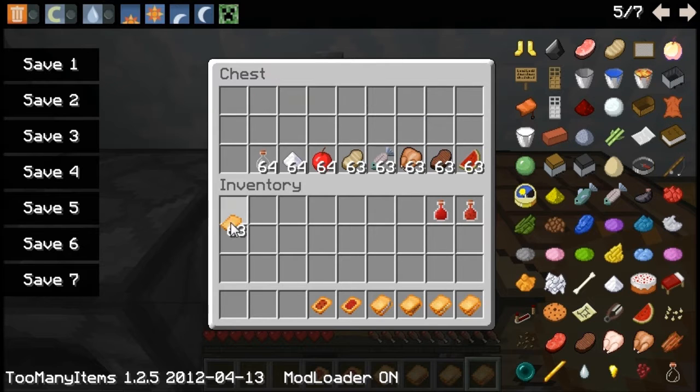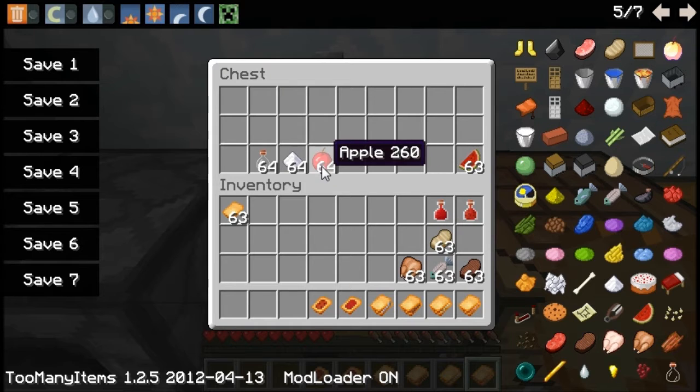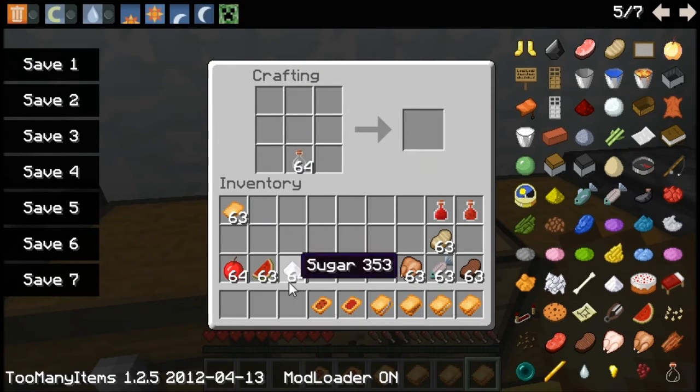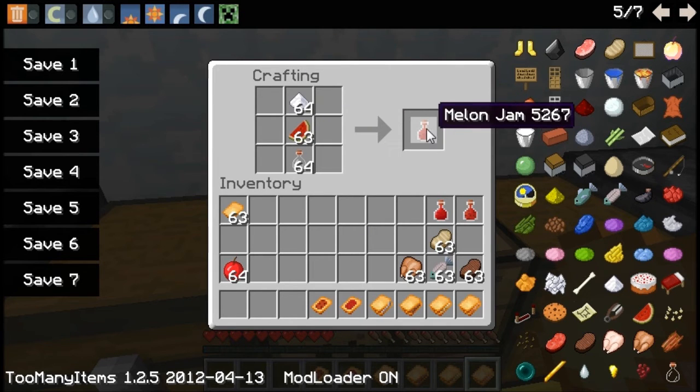Obviously bread slice is needed for all recipes, and then the vanilla meats as well. To make the jam we need the initial ingredients plus sugar and a glass bottle. So here we go — glass bottle, sugar, and melon, and we have melon jam.